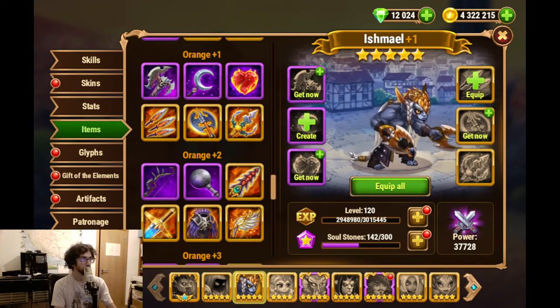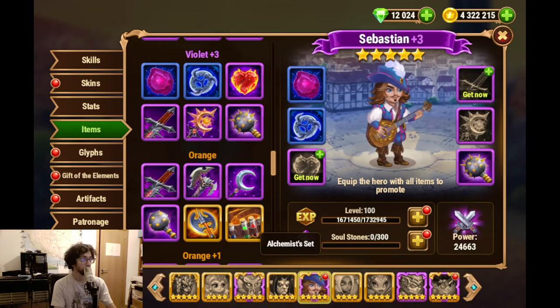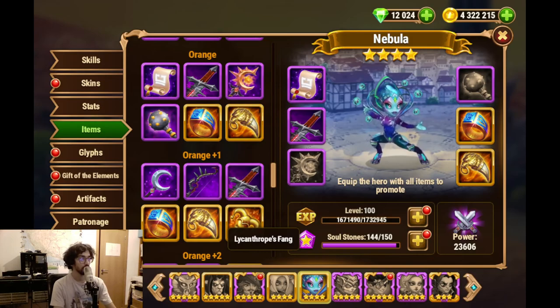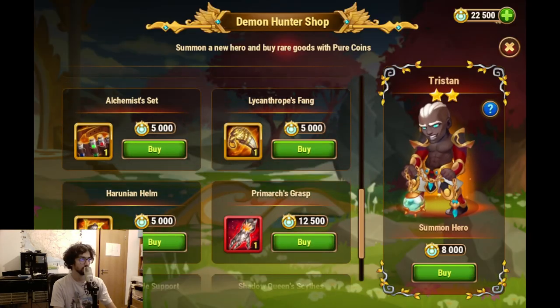And then Ishmael - I'm not going to put any focus for now. And then we have Jorgen. Jorgen needs - already used. So he needs another Arunian in the nearby future. And Sebastian needs an Alchemist set - and we don't have... oh wait, we have one. Yes. And then we don't have anybody else. Lycanthropus for Nebula - yes. So I guess another Arunian and another Lycanthropus. And then we'll figure out what else. Alchemist - nope. Lycanthropus - one. Arunian - one. So we have 12,500.